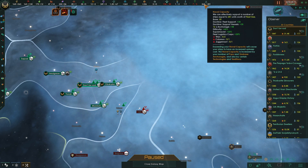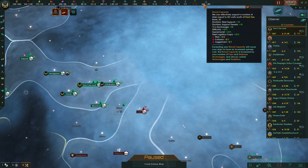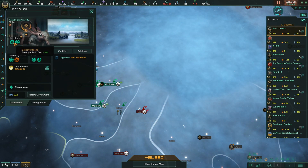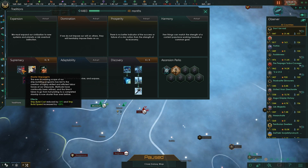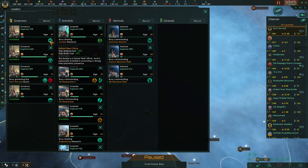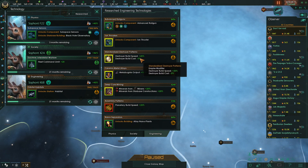You have 130 destroyers. 130 destroyers at year 32. Fleet expansion plus destroyer focus, plus 10% ship build cost reduction from supremacy, plus cap governor — another 10% — plus 5% reduction from technology.